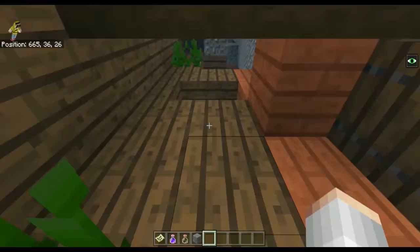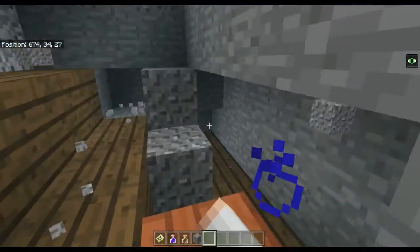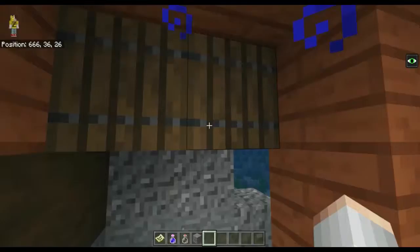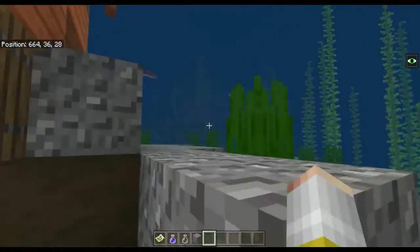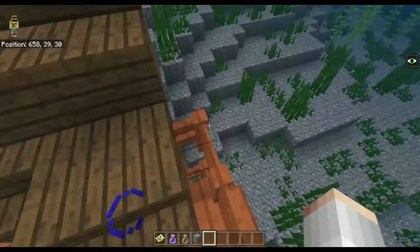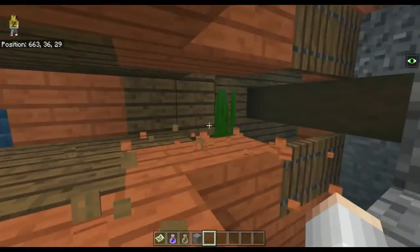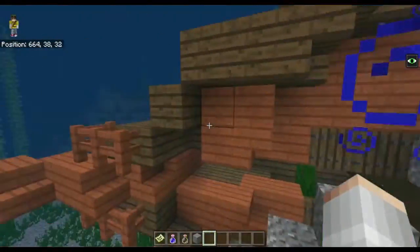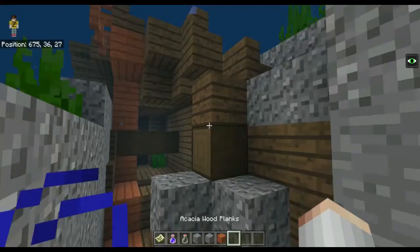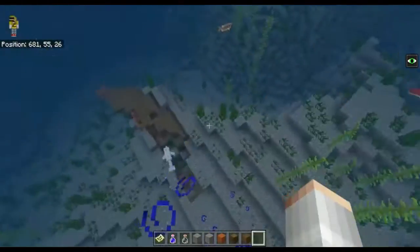This one's going to be quite hard to get around. I don't think there's any loot — there's no normal areas where the loot would be, around about here. Can't see any, so unfortunately there's no loot on this ship. If you want, you can just get the wood — the acacia wood, the spruce wood.